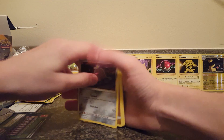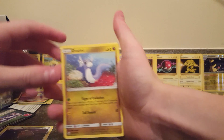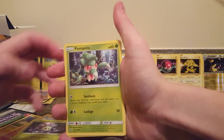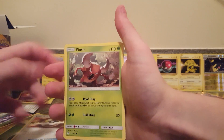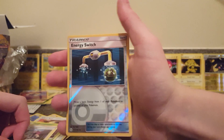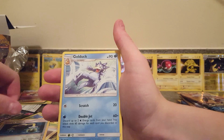Here we go. Alolan Diglett, Dratini, Sandygast, Marill, Fomantis, Energy, Ultra Ball, Pinsir, Team Skull Grunt, Energy Switch, Reverse Holo. And our second rare is a Golduck.